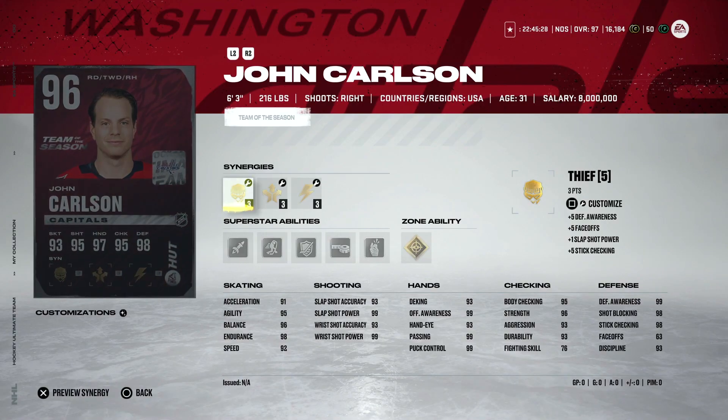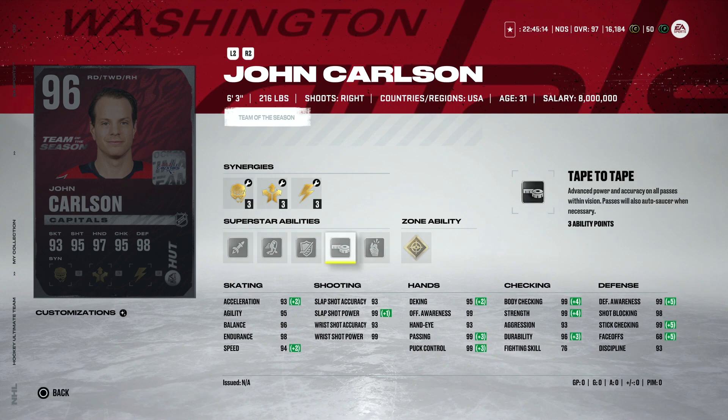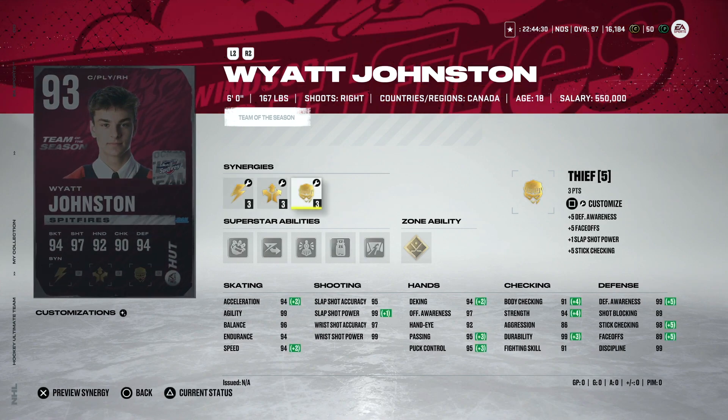We got an upgrade to John Carlson - he's up to a 96. His 96 Team of the Season is a really nice six foot three, 216-pound Spark Distributor. He's got Thief or Workhorse which can get his acceleration up to 95 gold, Seeing Eye, Make it Snappy, Tape to Tape, and Heat Seeker. A nice combo here - John Carlson is definitely one of the better right-handed defensemen in the game, and he will get some upgrades as they make the playoffs.